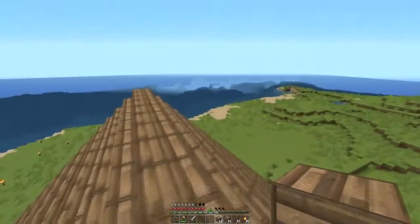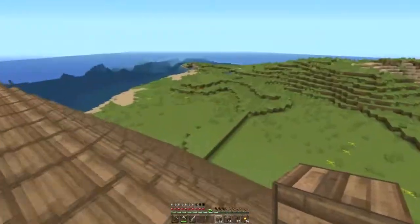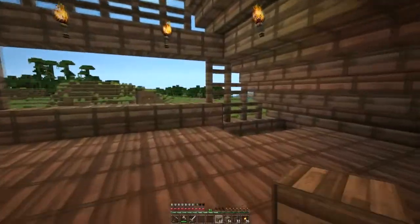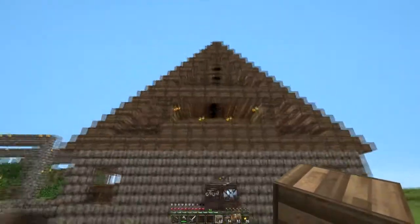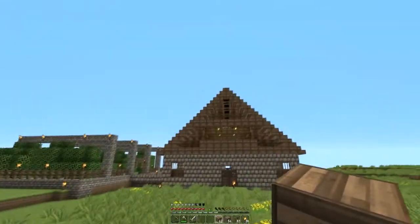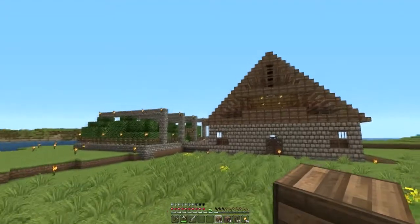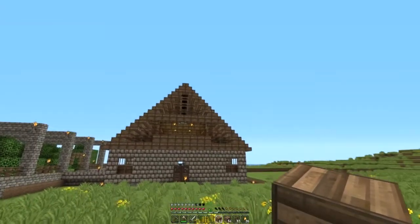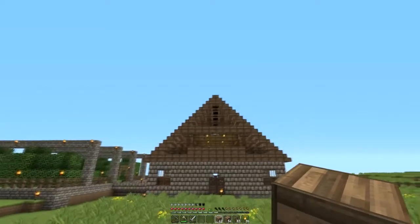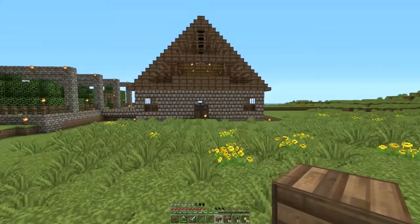I realized these are stairs, which means no mobs can spawn up here because mobs cannot spawn on stairs — that's nice. I was also thinking about how steep the roof really is. The house I built in Skyblock had a peaked roof but with half slabs, so the slant was a lot more gradual. I might change this to a half-slab peak so it comes up more shallow, about half the height, making it look sort of like a barn.